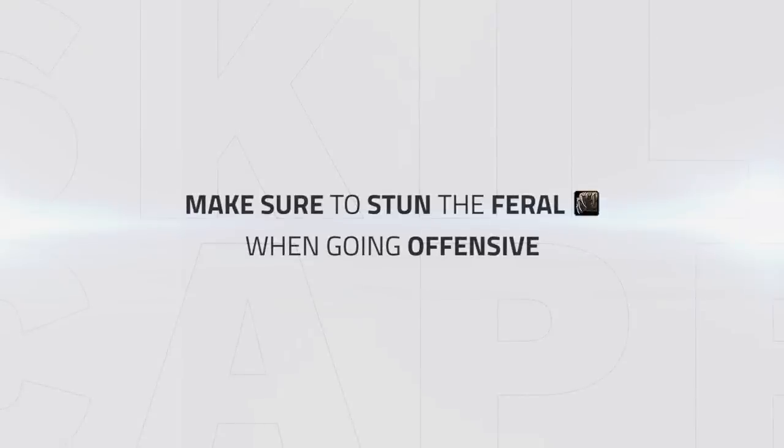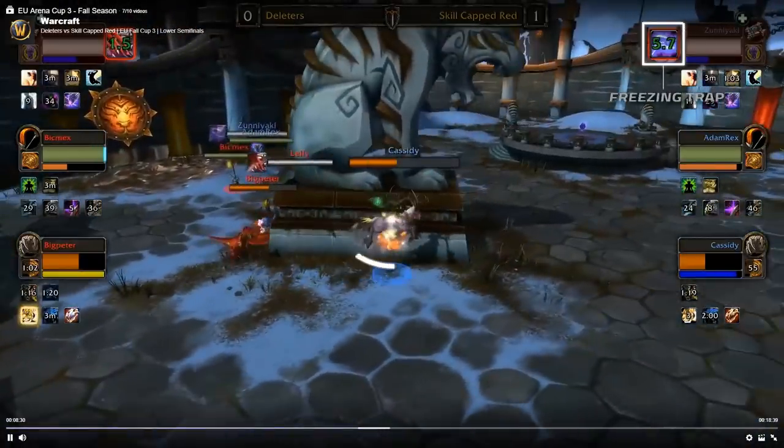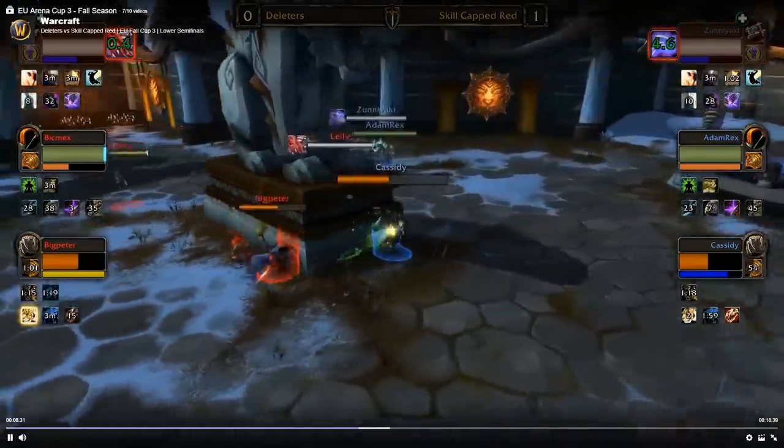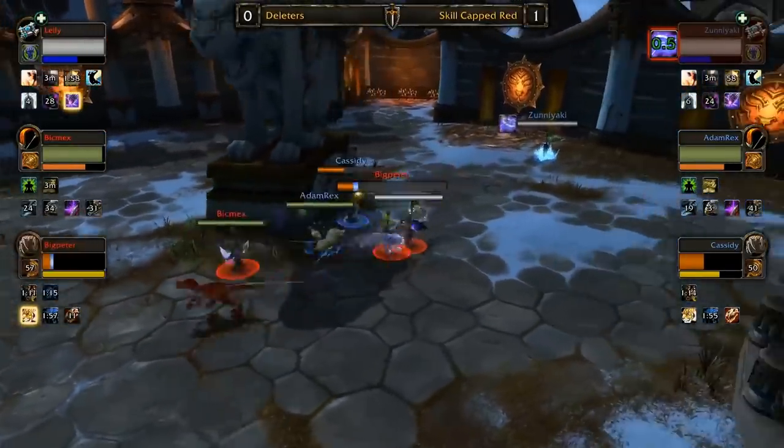It's also important to make sure to stun the feral, as if he plays well he can easily kite away — ideally use one stun for the priest and then save another stun for the feral, as demonstrated here by Skill-Capped Red. Zunyaki is about to be trapped, however Cassidy is not stunned, so he spends the whole trap toying with both the feral and hunter, not allowing them to connect, then turns the tides with a stun of his own.